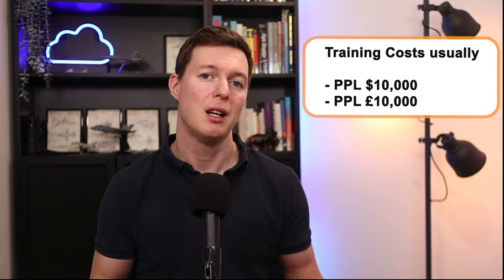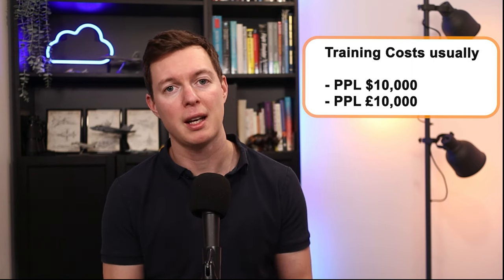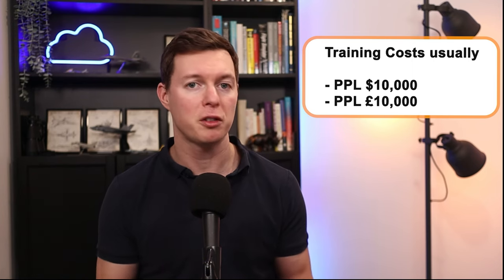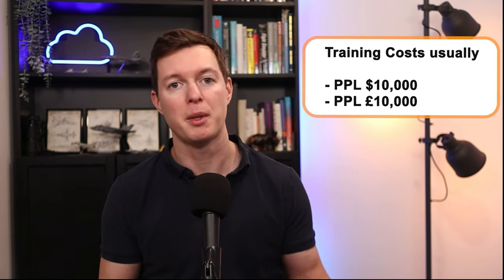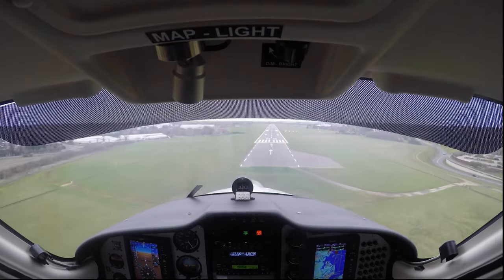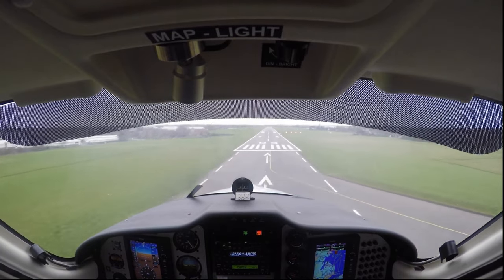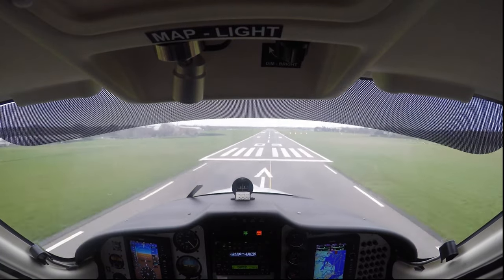So let's look at costs. The PPL is going to cost around 10,000 US dollars and in the UK it's going to cost about £10,000 to get. This licence is a bit more involved than the light sports licence or the microlight licence. In the USA it also contains some night flying, which can be quite fun, but it's not something that you need to do in the UK for the PPLA. You're also more likely to be flying into bigger airports, which means more radio work, ground control, and you're going to be paying higher landing fees — all of which puts the price up a bit.